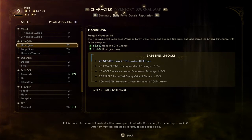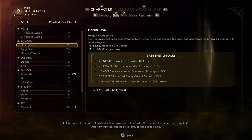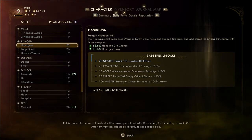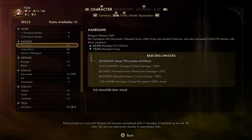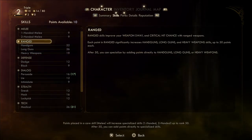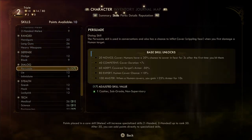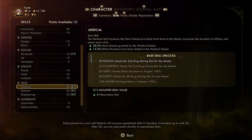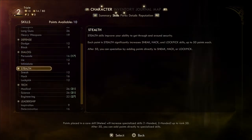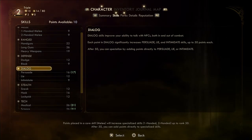Points placed in a core skill like Melee will increase all specialized skills under it up to rank 50. After 50 you can add points directly to specialized skills. I added points and my Persuade went up for some reason. I'm going to allocate points into this skill.